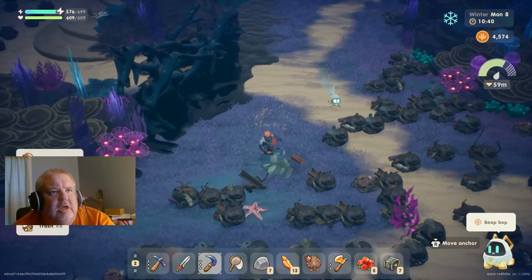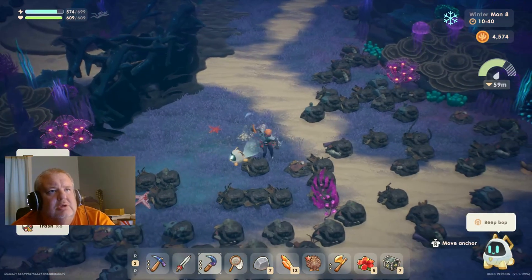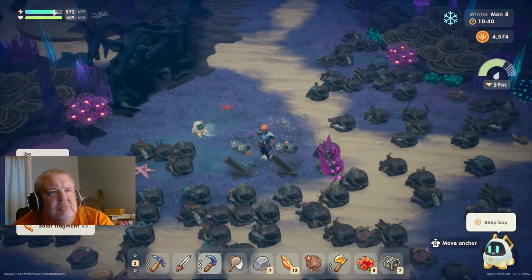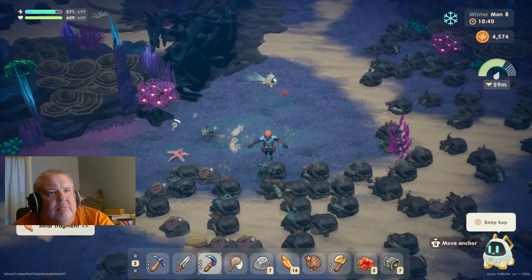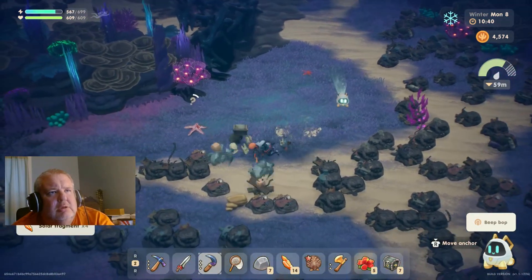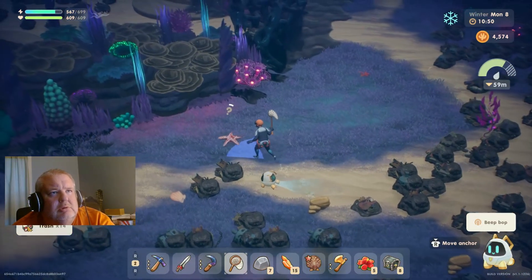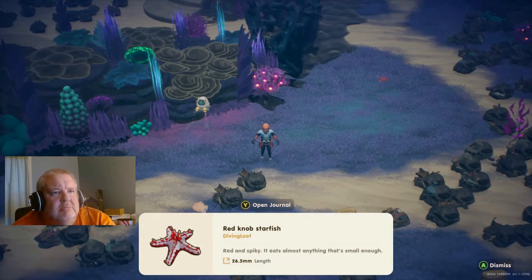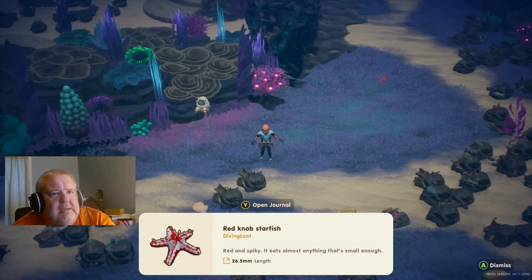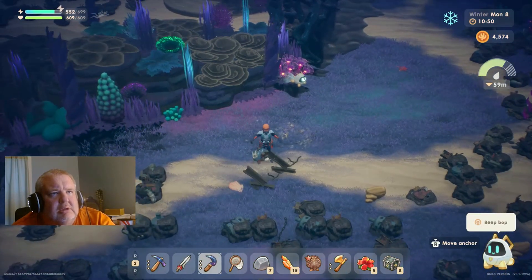Could you imagine trying to come down here and do this with the gold scythe? Can you imagine what a pain that would potentially be? Red knob starfish, red spiky — it eats almost everything that's small enough. I feel like we already had one of those, maybe.